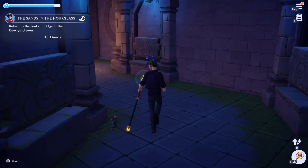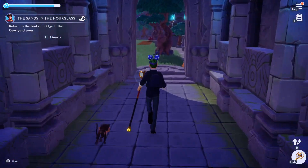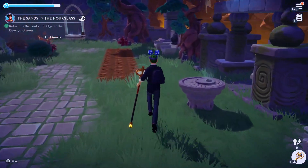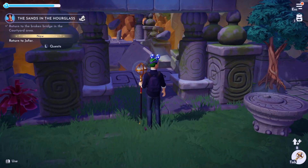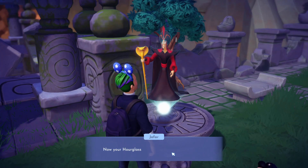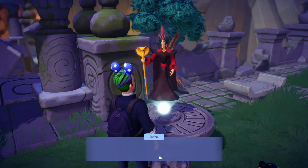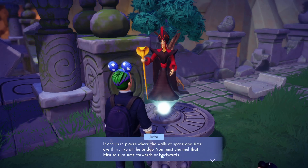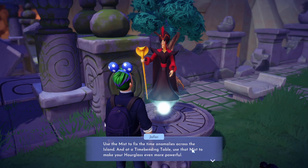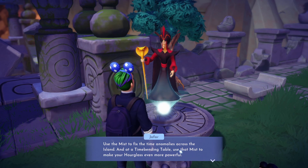A lot of this is back and forth, guys — time to prepare. This series is just focusing on the new downloadable content, A Rift in Time. The jewel of time is back in place — now your hourglass can channel the magic of mist. Undoubtedly you have noticed that on occasion your hourglass produces strange results in places where the walls of space and time are thin. Channel that mist — turn time forwards or backwards. Use the mist to fix the time anomalies across the island, and at a mending table, use that mist to make your hourglass even more powerful.